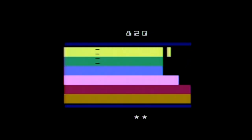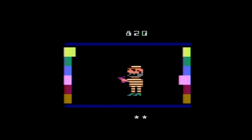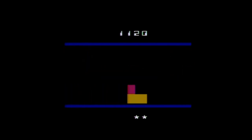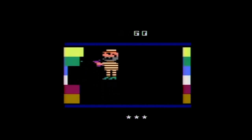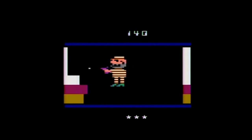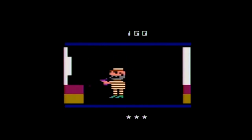Squeeze Box is a single-screen action game for one player only and has six game variations. In the first game variation, squeeze bars grow from both sides of the room — you must shoot them back and create an opening big enough to escape into the next room. In the second game variation, the squeeze bars only grow from one side, and your goal is to shoot all the moving bars all the way back to the side and make them turn white.